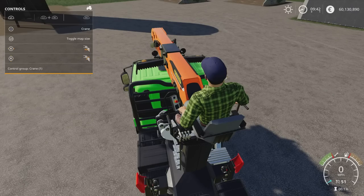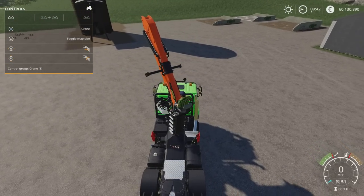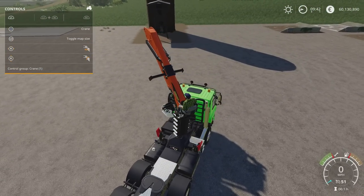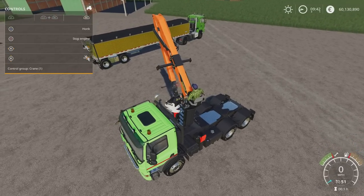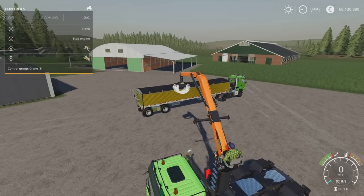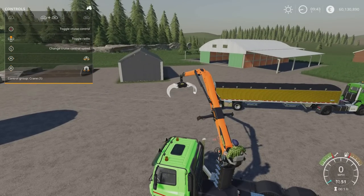We'll open the crane. L1 and right stick up and down operates it, side to side swings it. R1 and right stick up and down gives the secondary arm movement, side to side gives the extension. L1 and R1 with up and down on the stick opens and closes the grab, and side to side rotates the crane head. I really like that camera angle — something about it I just like a lot.